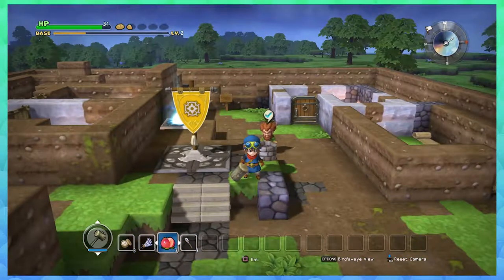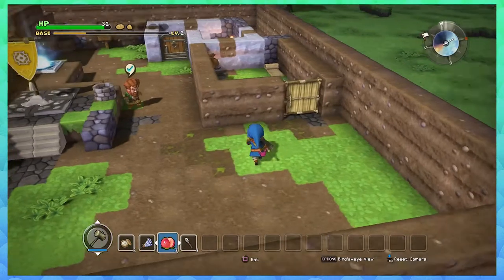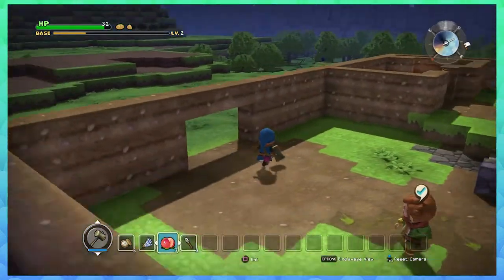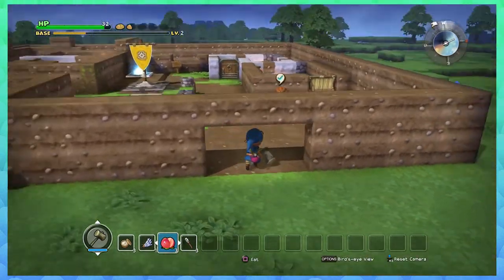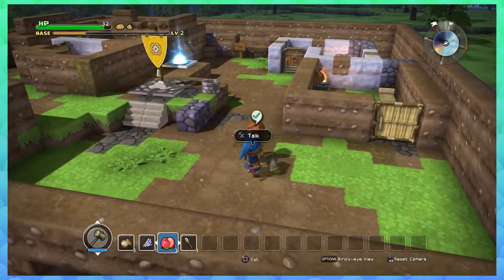Hello everybody and welcome back to Couch Champion Gaming, continuing on with Dragon Quest Builders. As you can see, some things have changed — there is a new room over here, and there's also an earthen wall that surrounds my city, except for this gigantic opening right here which just happens to match up with the dirt on the ground.